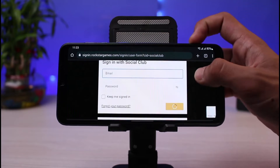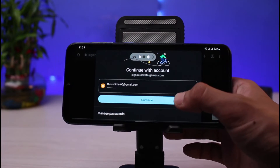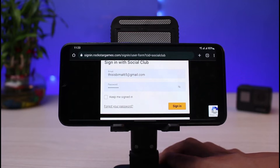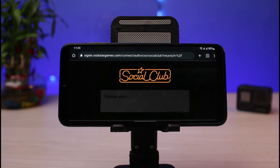Right over here you'll find the Sign In button. Go ahead and simply enter your login details on this particular screen. Once you enter your login details, simply tap on the Sign In button again.